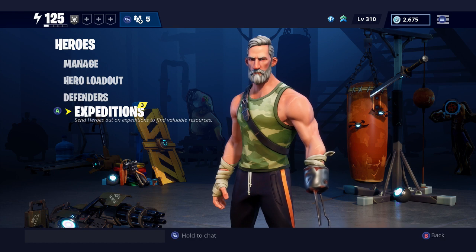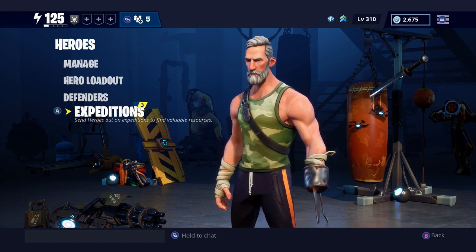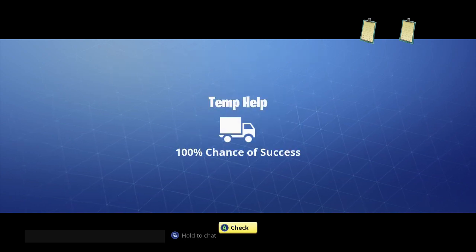Right now you'll see that I have a little box with a 3 there. That means I have 3 Expeditions that have finished, so let's see what I received. First Expedition: Temp Help. Temp Help gets you People Resources. People Resources are used to transform objects — they're used for the Survivor Transform, the Hero Transform, and also for running other Expeditions.